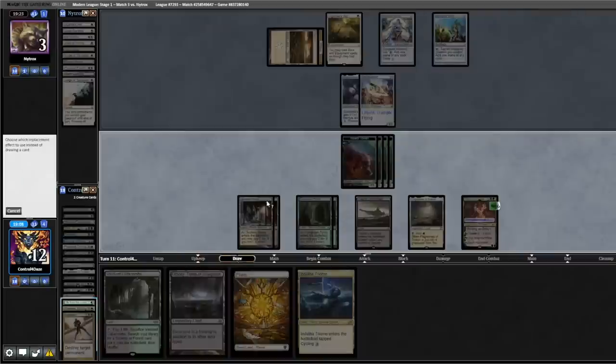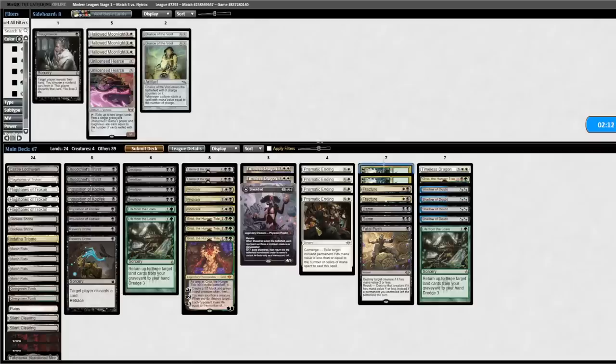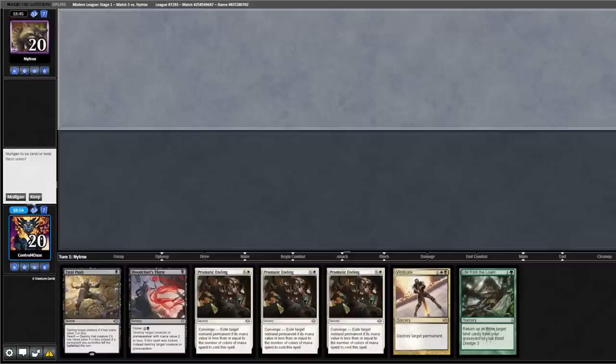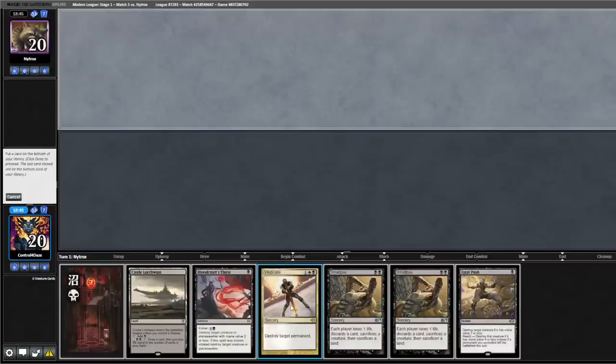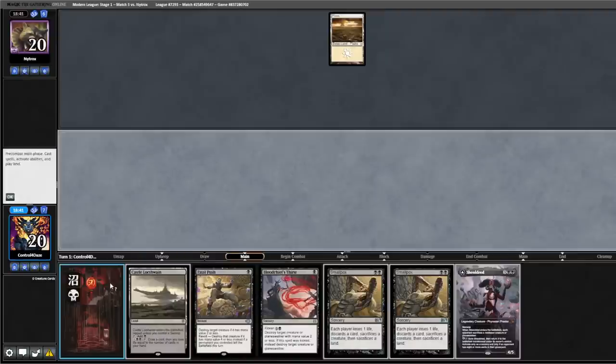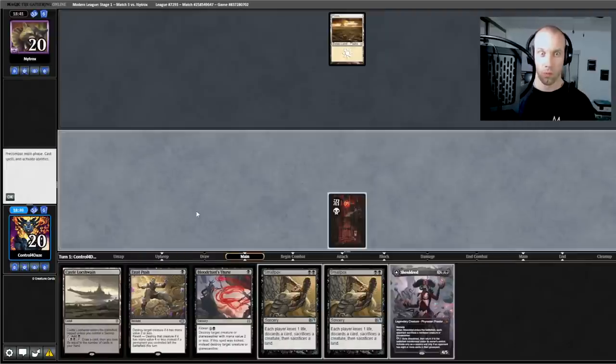We're going to bring in seven and cut seven. This hand would be intriguing if we had a land — this one is much more intriguing. Get rid of Vindicate. Opponent leads on Plains, passes. Turn to our Shieldred, play our Swamp, pass back.